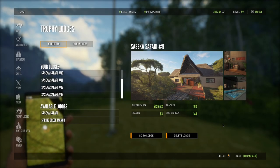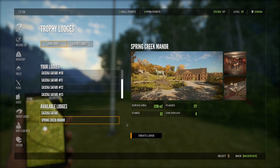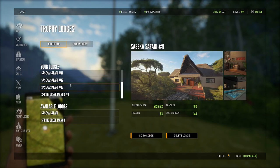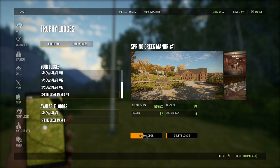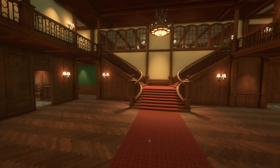Hello everybody, today we're going to start a new lodge. As I said in a previous video about two days ago, we'd be starting a new lodge very soon. The majority of you wanted to see the Spring Creek Manor — I did a poll on my Twitch and had people in the comments say they wanted to see it. I've actually not got one of these currently, so this is going to be new to most people on the channel. This is the first time I'll be doing Spring Creek Manor here on YouTube. I've used it in the past when it first came out, but when they released the Sika Safari I moved all my trophies over to that lodge, so I've pretty much only used that one since.